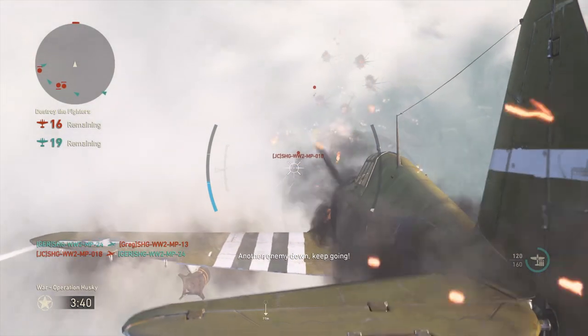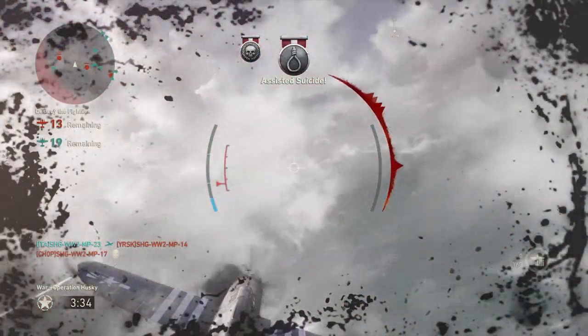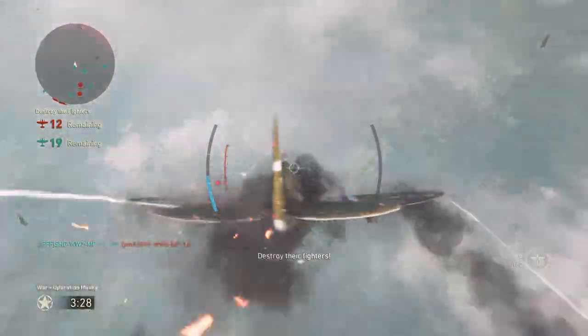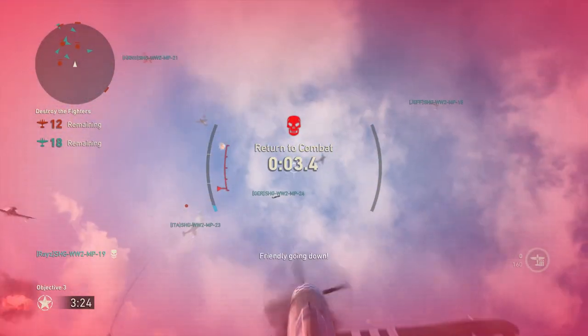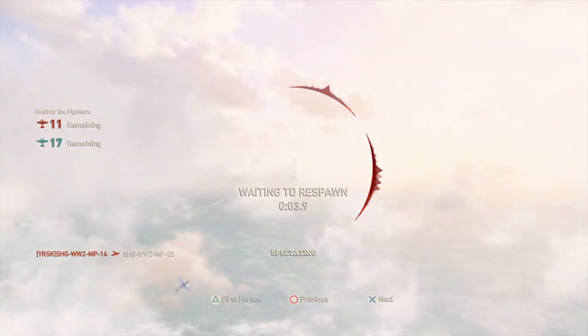Once you get four kills you get either a fighter pilot killstreak or flak guns — we couldn't quite figure out exactly which. The fighter pilot killstreak means more allied friendly pilots come to help you. And flak guns mean that if the enemy is flying into them, they're toast, so that's pretty cool too.